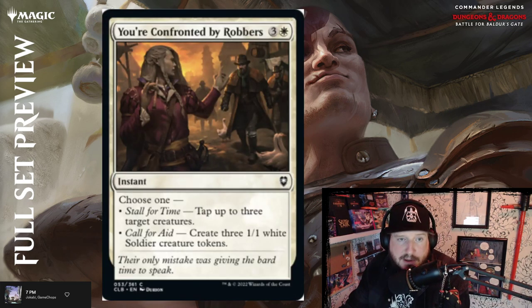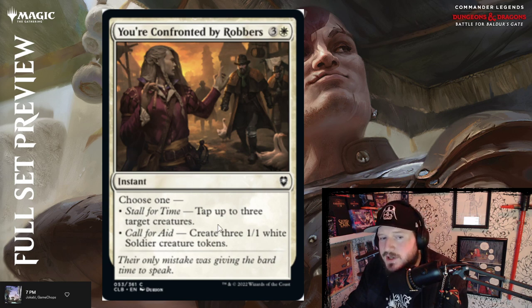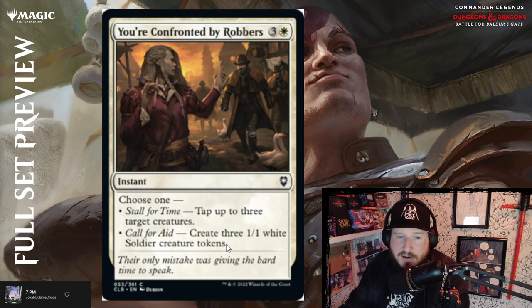You're Confronted by Robbers is three and a white for an instant — choose one. Stall for Time: tap up to three target creatures. Or Call for Aid: create three 1/1 white soldier tokens. That's pretty good too, though four mana is a little heavy. Four mana tap three creatures isn't fantastic. Four mana create three 1/1s also isn't fantastic. But because the card is modular and it's an instant and it's common, you're probably going to get more than one. I'd say that's par. The flavor text is great: 'Their only mistake was giving the bard time to speak.' Never let your bard speak.